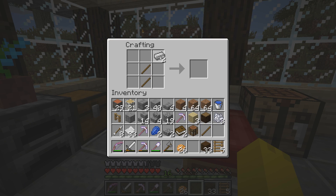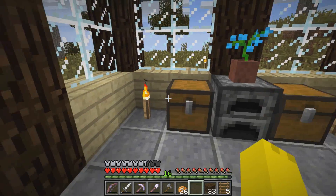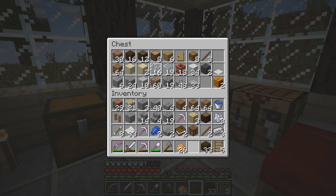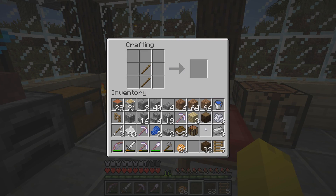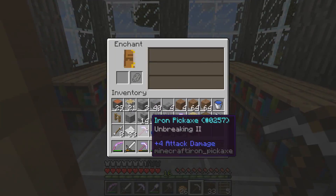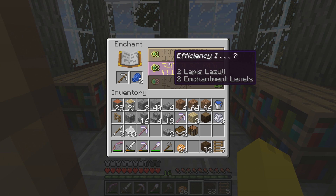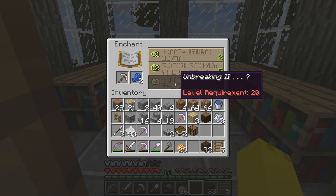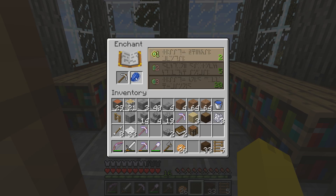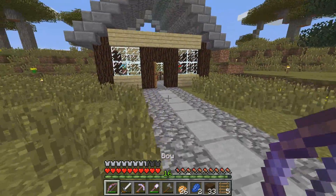So now if I do this, we're going to make a nice pick here. Pretty nice pick — grabbed the wrong amount of sticks — and iron. If I can do this it'll be pretty nice. If I can get one more, I can have unbreaking three. Of course, requires 20 levels. Of course. Whatever, getting too greedy here.